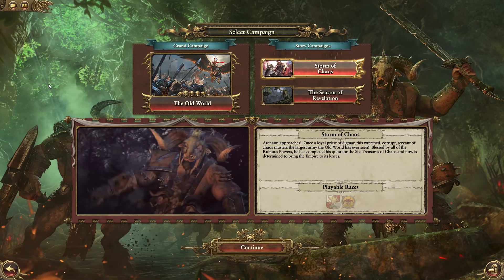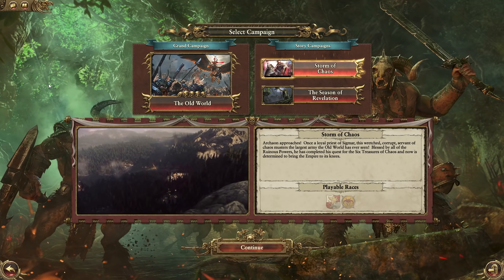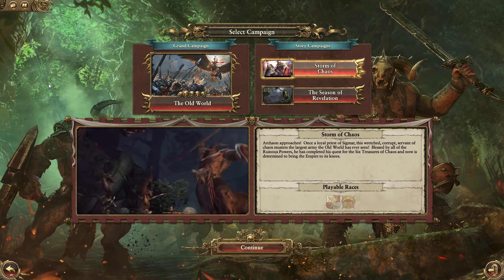Hey, what's up guys, it's Fisher and welcome back to another mod spotlight video for Total War Warhammer. Today we'll be taking a look at a new mini campaign which has just hit the Steam Workshop. This is called the Storm of Chaos and it completely changes the Beastman mini campaign which was previously in the game.